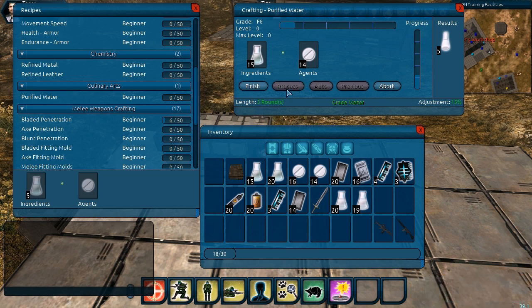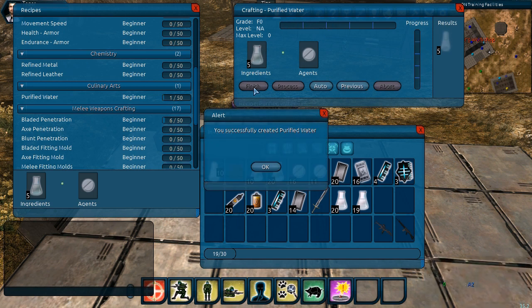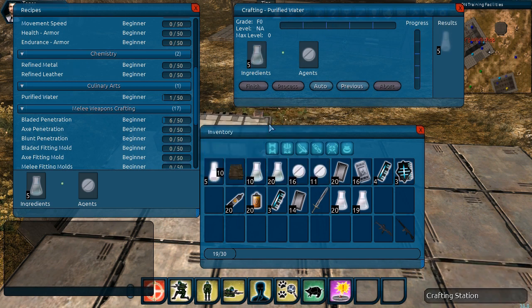We'll go ahead and finish this out by hitting process a few more times. We reach C6, hit finish, and we're done. It has produced the purified water in our inventory. You should notice that the skill value for purified water increased — we went from 0 to 1. Every time we complete the recipe to a certain point, it increases a skill point. Next time it would go from 1 to 2, and the more points you add into the recipe, the better the result will be.